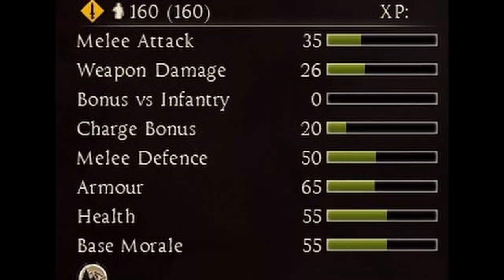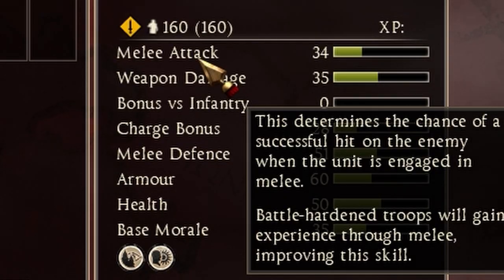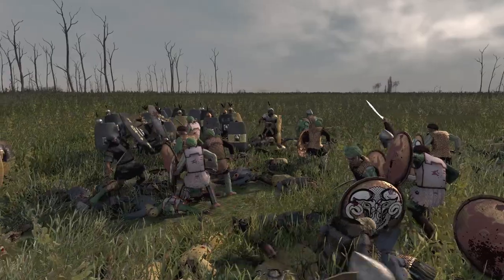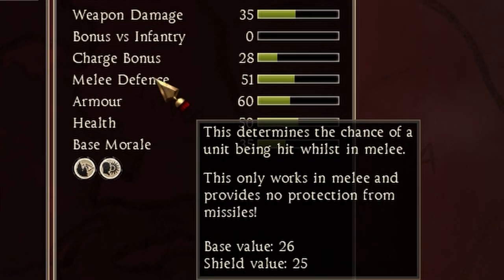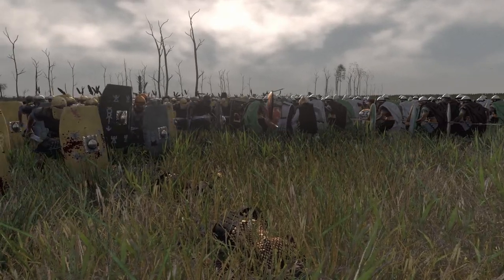Next I want to quickly explain all the standard stats, because I bet a ton of you don't really understand how exactly these work. There is melee attack — the higher the melee attack of your unit, the bigger the chances that a soldier will land a hit on the enemy. The damage your unit does when it hits is your weapon damage. Melee defense works exactly opposite: if your unit has a high melee defense, it's less likely to get hit by the enemy. Understanding these stats will help you find the best engagements and matchups for your units.